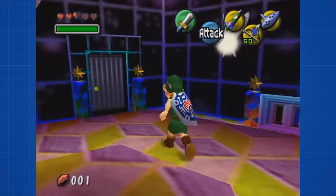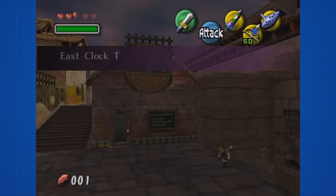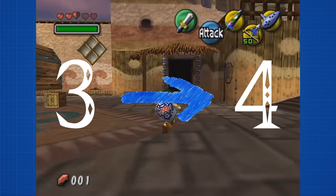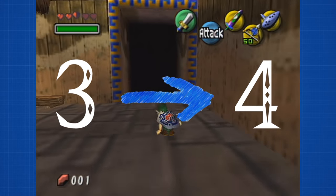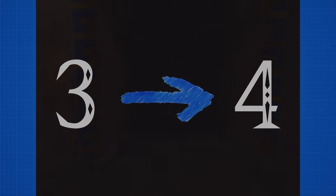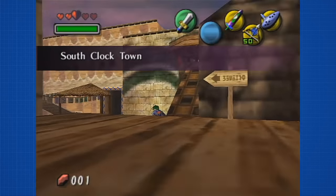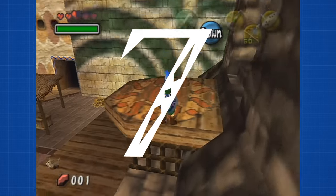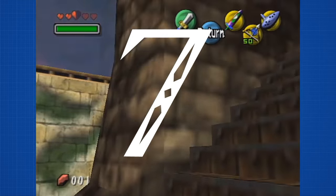Now we are on the 4th day — or is it the 1st day? While it technically only makes sense that day number 4 comes after day number 3, the game might consider this as the actual 1st day. Originally Majora's Mask was supposed to have 7 days. This concept was scratched early on, yet it has some leftovers in the game.